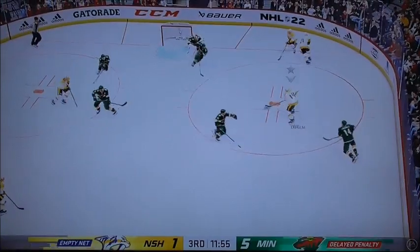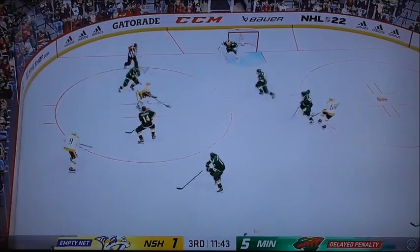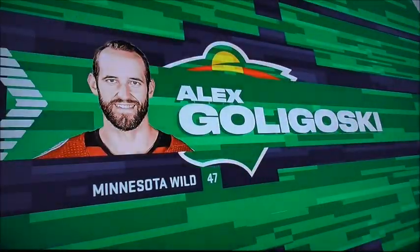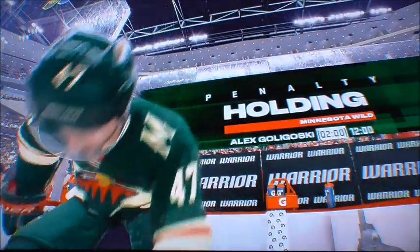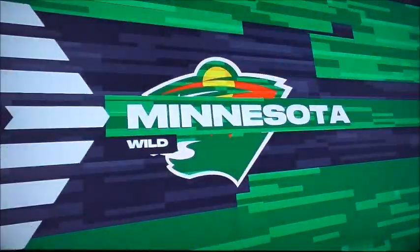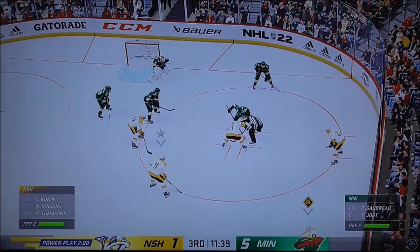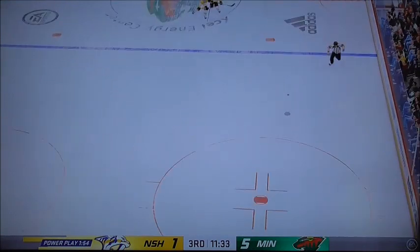Looks like we've got a penalty coming up. Takes a shot — he's going to be disappointed. He's going to get back to the bench and wonder what he did there — had a great scoring chance and missed the net. There's the whistle: Minnesota penalty, Alex Woloski, two minutes for holding. Minnesota Wilds, two minutes for holding — it is now a power play for Nashville.